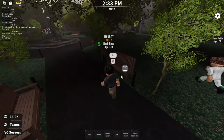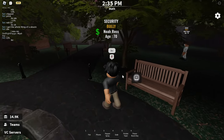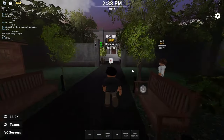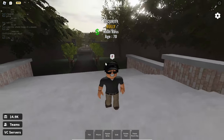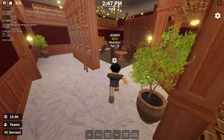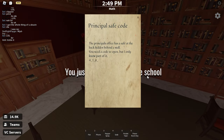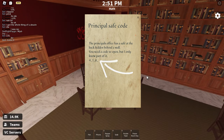Now there's two parts to the code, and the first part is at the library. It's in a book on a table, and the code changes each time the vault gets robbed.